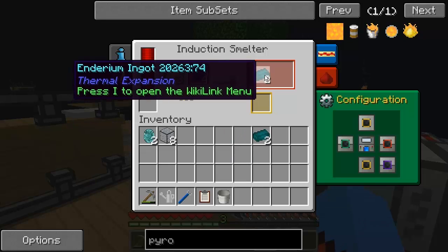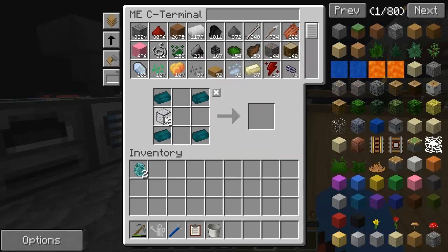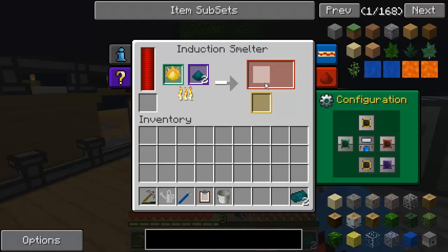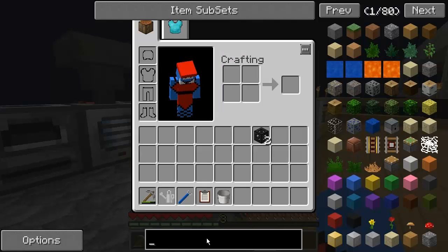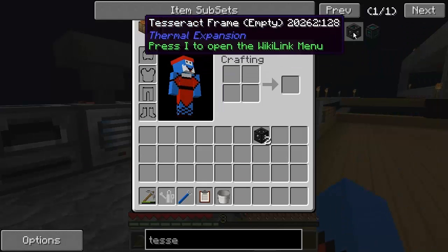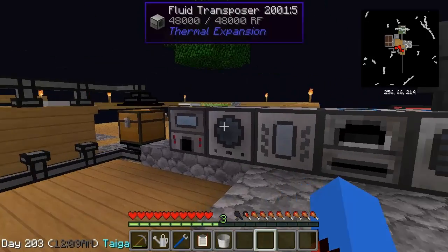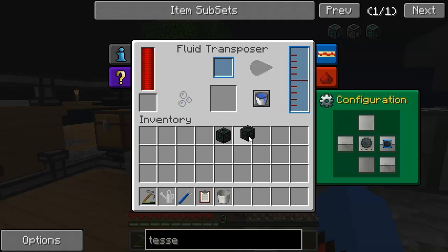So what we can do now is put our pyrotheum dust in there with our enderium blend and let that smelt up to get those enderium ingots. I think we've actually got enough pyrotheum dust. We can go ahead and make our tesseract frames. We still need resonant ender. With the diamond in the middle, that will get us one tesseract frame. I'll wait for this to fill up as well, and that will get me the second tesseract frame. We need to fill these with resonant ender for them to work. There we go — we've got two tesseract frames.